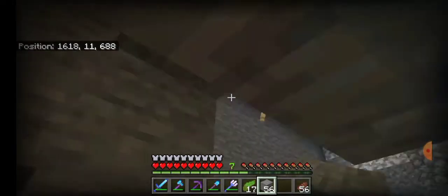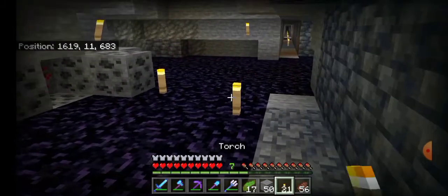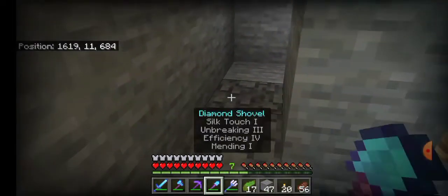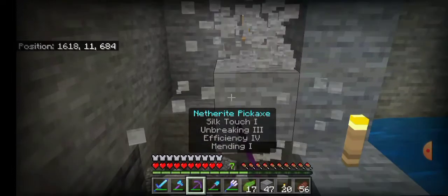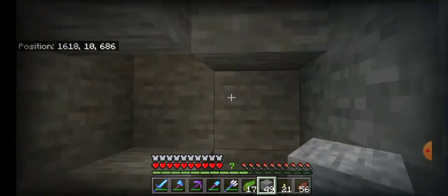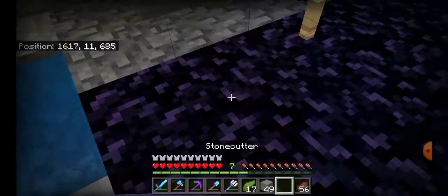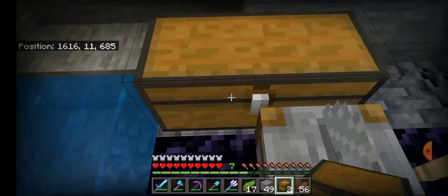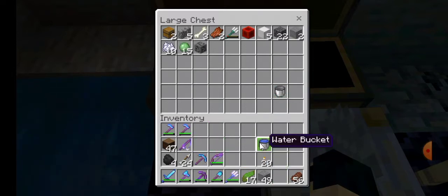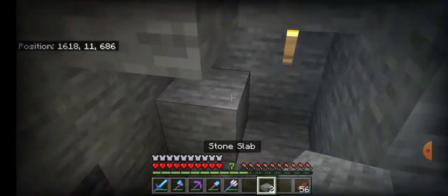Now we know where the skeletons will fall, so it's safe to cover up the entire gap and place a torch. Now that we've placed the torches we know where the mobs are gonna fall, so I'm mainly constructing some redstone equipment. For the trident killer design it's going to be a two by one design instead of a one block design. This is a cool design — you can also use a slab and kill mobs with a sword, but this farm gives XP which makes it much more beneficial.